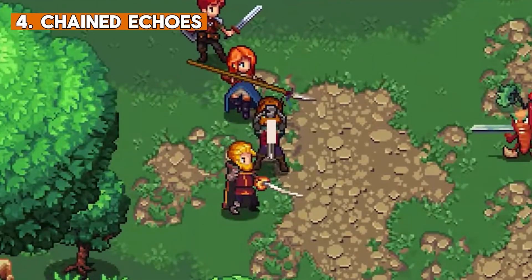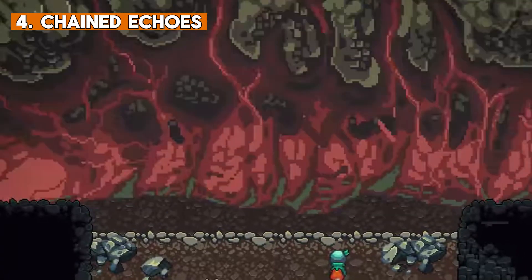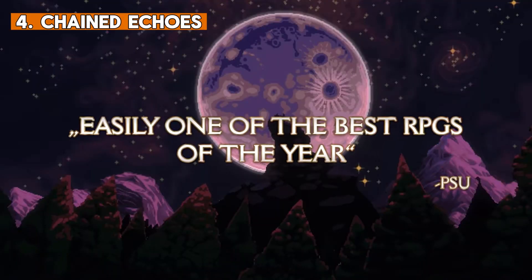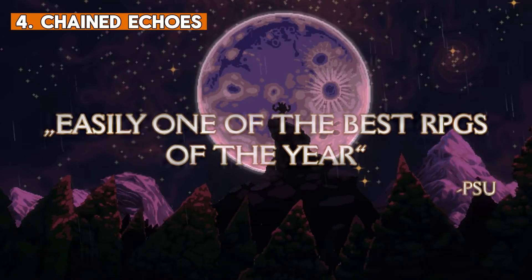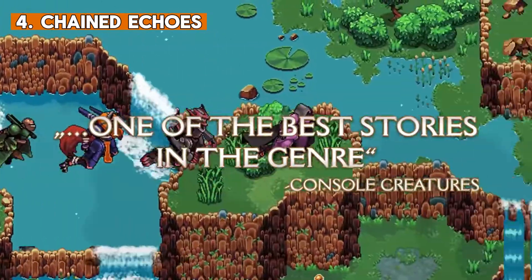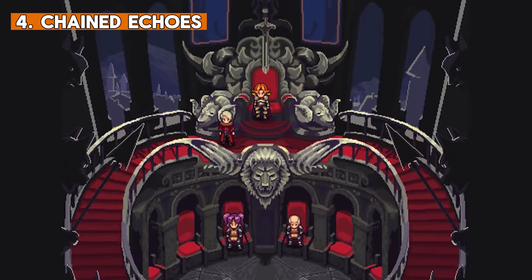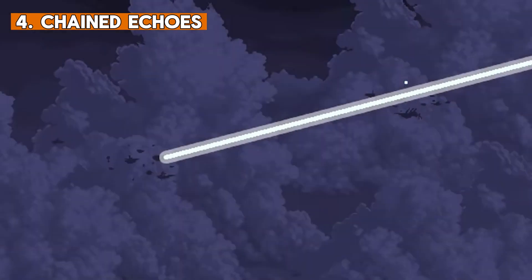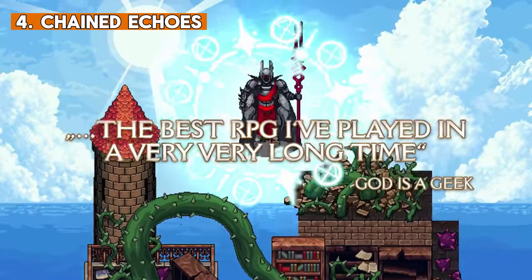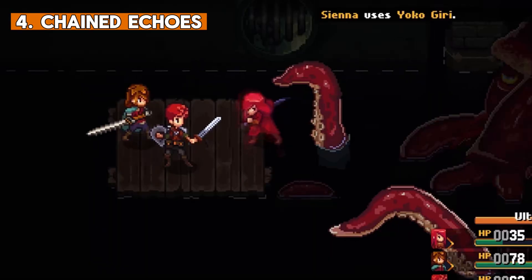Chained Echoes is a story-driven JRPG where you play as a group of heroes on a quest to end the war between three kingdoms. You will explore the continent of Valandise, traveling through a wide array of diverse landscapes created in a beautiful pixel art style. This game really looks amazing with its 16-bit style, great animations and stunningly created environments. Characters, weapons, lands, monsters — it all looks amazing.